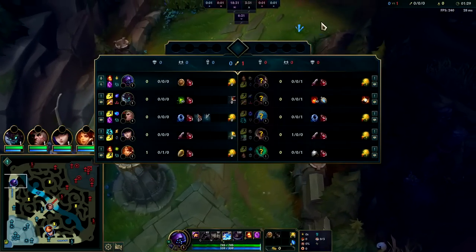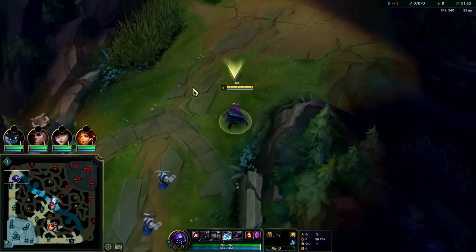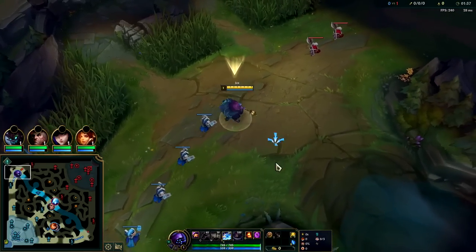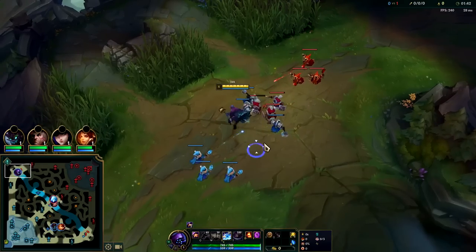Ravenous Hydra is a very good Jax split push item. We took Ignite TP just to be super aggressive. I want to get my passive stacking against Kled and hit level 2 before him — every stack gives us attack speed.